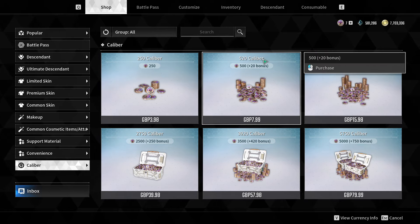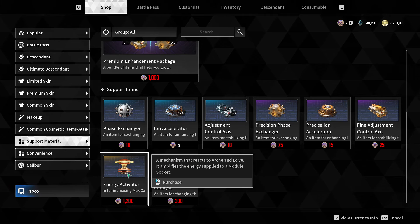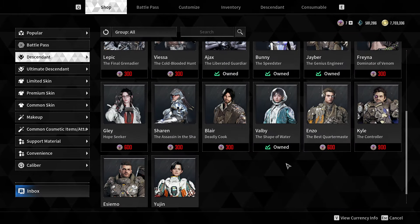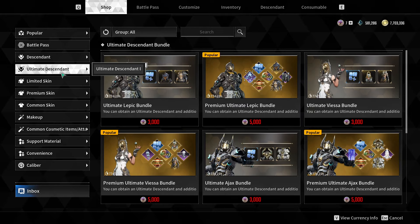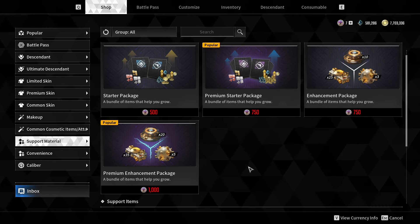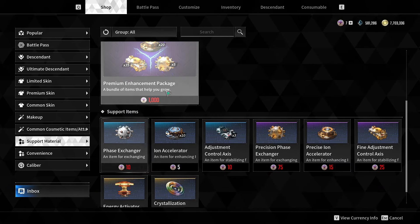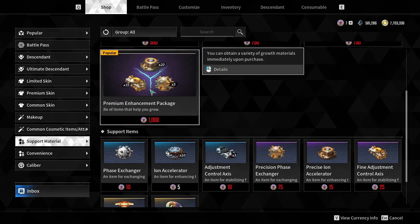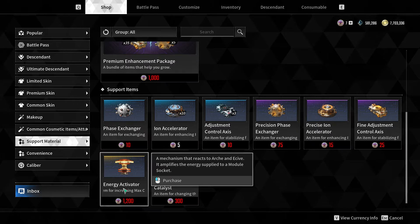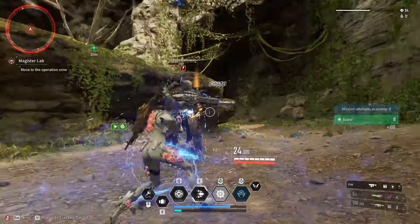Why is this an issue? Being an end-game item and the only way to upgrade your characters and accounts, it's a problem. I don't really have an issue with the battle pass, buying descendants, ultimate characters, or limited skins — those don't cost that much and don't take long to craft. But when you scroll down to support materials and you have items costing around 1000 caliber that you can't just play the game for — and one of them takes 30 hours to craft — that's an issue.